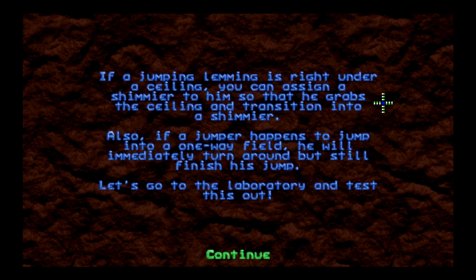Anything to be explained in this one? If a Jumping Lemming is right under a ceiling, you're gonna assign a shimmier to him so that he grabs the ceiling and transitions into a shimmier. Also, if a Jumper happens to jump into a one-way field, he will immediately turn around but still finish his jump. So this one's gonna be about what we can do with Jumpers.